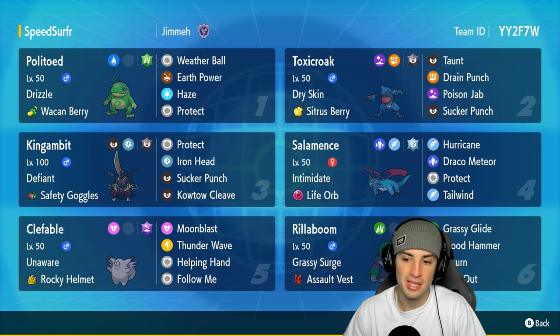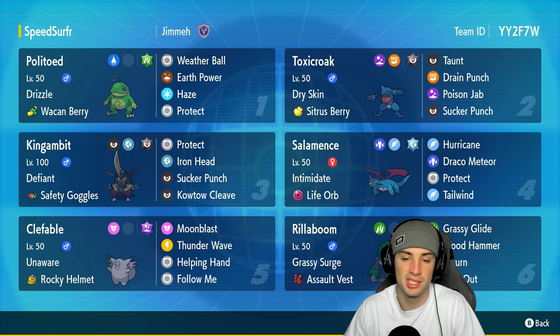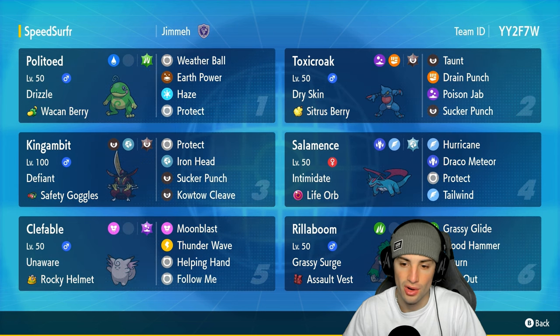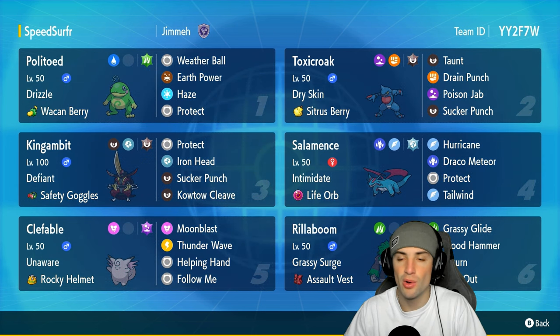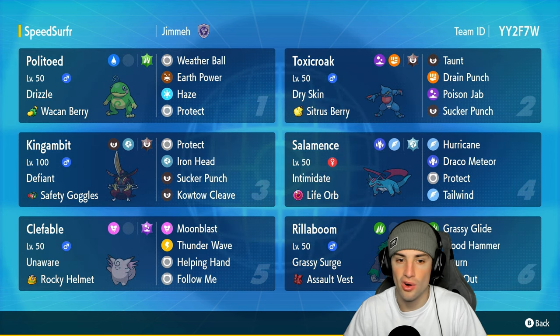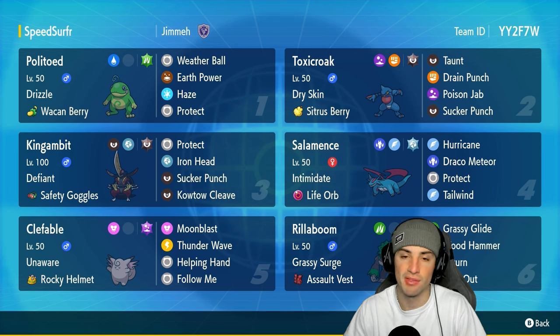Speaking of being good in the rain, we've got Salamence. Salamence is not technically a rain Pokemon, but it has Hurricane, a big-time STAB move that lands 100% of the time in the rain. Salamence also has Intimidate with the Life Orb, and it's got Draco Meteor, Protect, and Tailwind to go alongside Hurricane. Our rain setter is Politoed with Drizzle and a Wacan Berry to soak up electric hits.